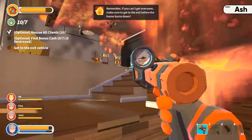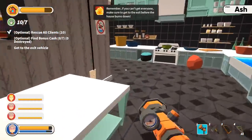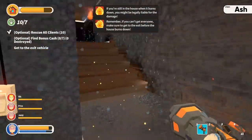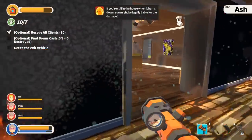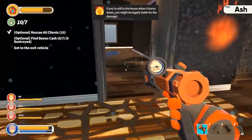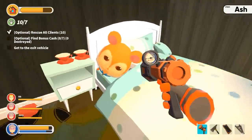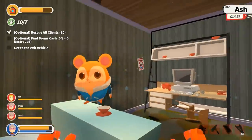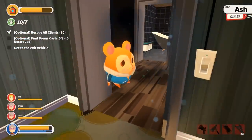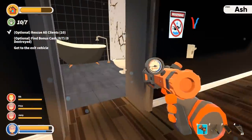I'll just start looking around. Be careful of wooden floors because they can just stop working. Also be careful of these residents that seemingly just leave cans of gas everywhere. Where do you keep your gas, Ash? As much as it does look nice in the living room and the kitchen, I prefer to keep it in my car. Is the hamster the bonus cash? It's worth 14 bucks. No, I found a safe.